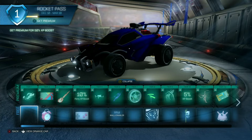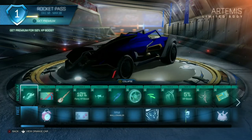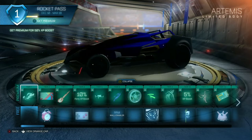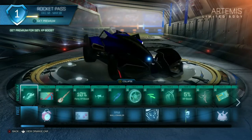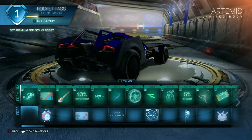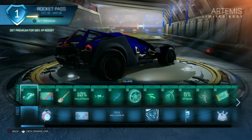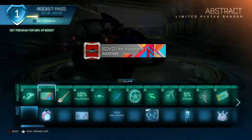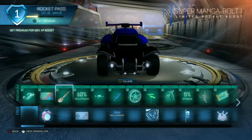On the first page we see a new car, new wheels, and a new goal explosion. The new car is called the Artemis. It looks pretty cool and apparently has the Dominus hitbox, which I know a lot of you guys like — a lot of pros use the Dominus hitbox — so we might actually see this car used in some competitive gameplay. The back end kind of looks like the Batmobile, it's slanted up and really wide, so I might be able to get some good flicks with it. We also got a nice little banner and an alarm clock topper.